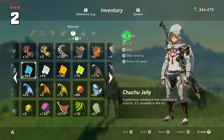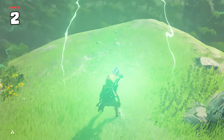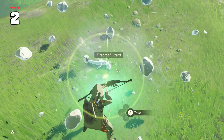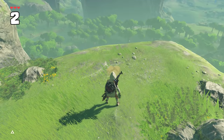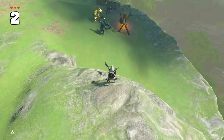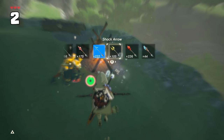The most common way to conduct shock arrows while out and about is to stasis a Chu-Chu jelly, then shoot it. But you can instead use a freshly killed frog or lizard, freeze them, then shock them — this will also conduct shock arrows. Also, if you remember bomb-chus from past Zelda games, you can even send the animal towards an enemy encampment and perform this as a makeshift electric bomb-chu. Pretty nifty.